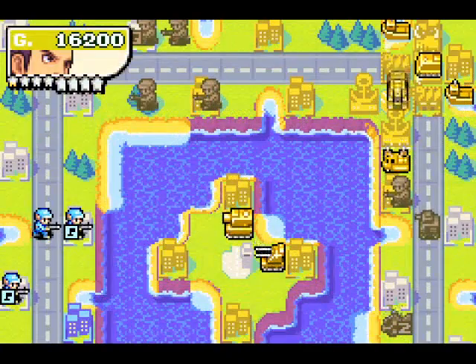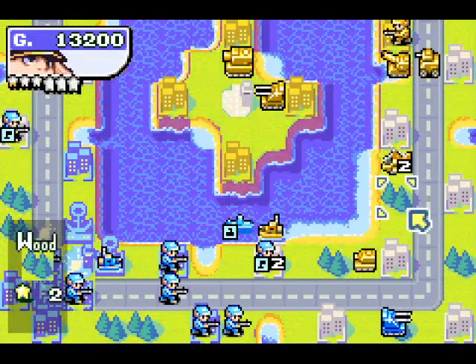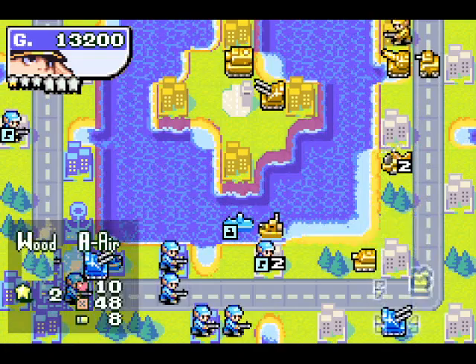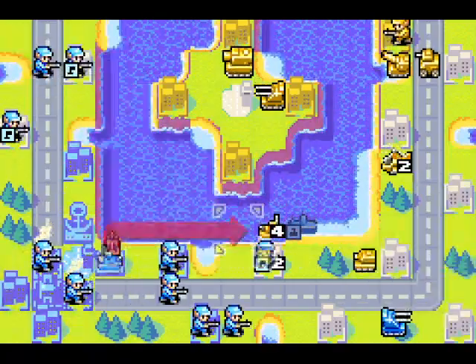The copter is retreating. Did it even go all the way, or was the tank blocking it? Where was the tank originally? One, two, three, four, five, six — okay, it must have been there and the B-copter moved first. One, two, three, four. That's a really weird position for the B-copter to move to.